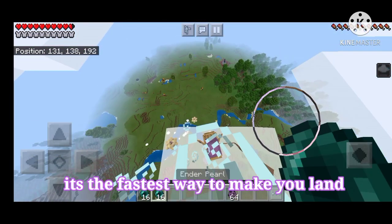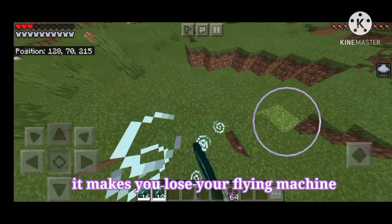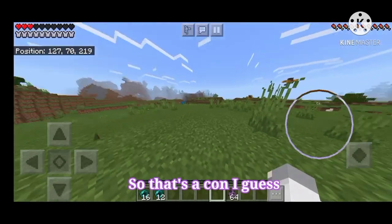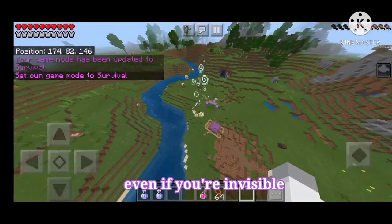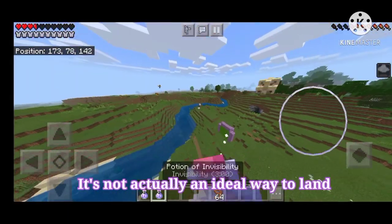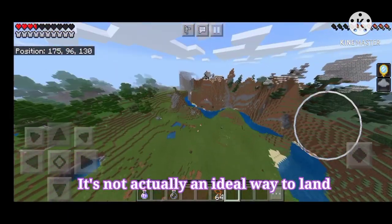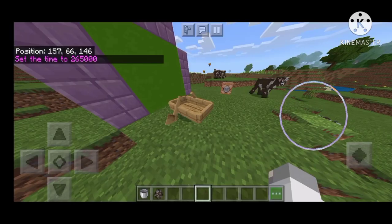It has its pros — it's the fastest way to make you land. However, after you land it makes you lose your flying machine, so that's a con. And as it turns out, even if you're invisible, shulker bullets can still follow you. So this isn't actually an ideal way to land, because it won't make you land — it just means you die.